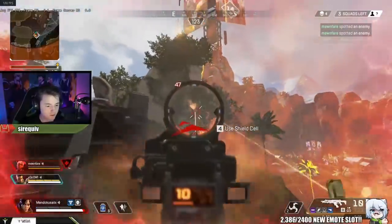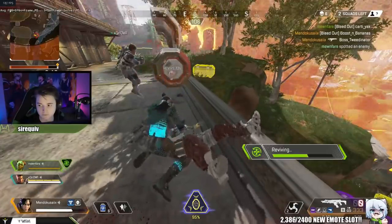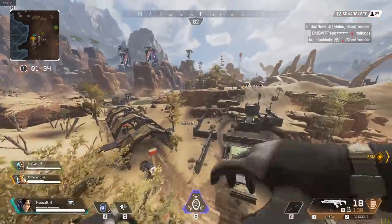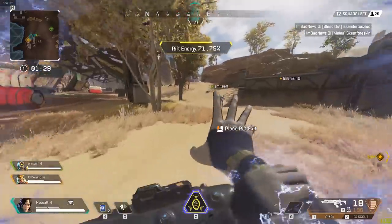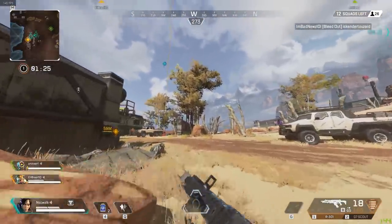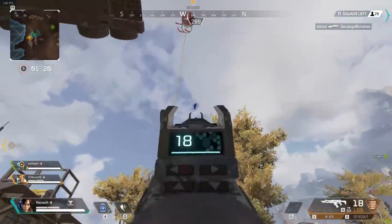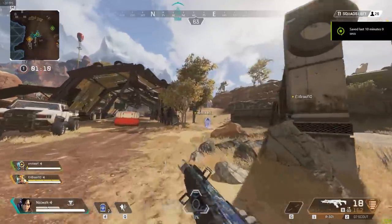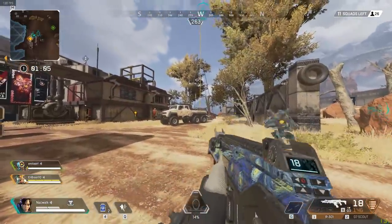Whereas you can just stand and look at the portal, and they will guaranteed appear there. A really smart way of doing this is by placing your first entry portal midair — if you jump off a cliff or a rock, place it midair and keep running. Not only do you know exactly where enemies will end up, they'll also be falling downwards in a consistent way so you can easily predict their trajectory, hit easy shots, and guaranteed know where they're going to end up.